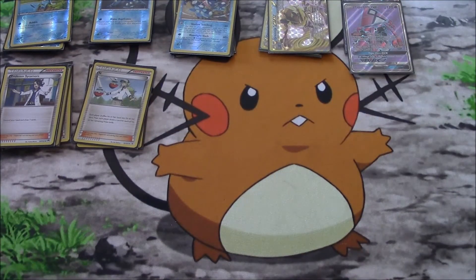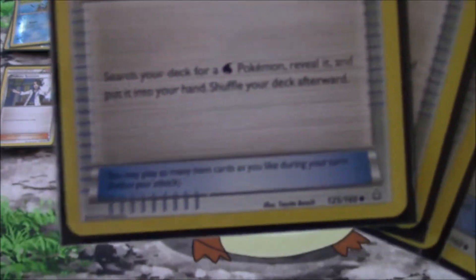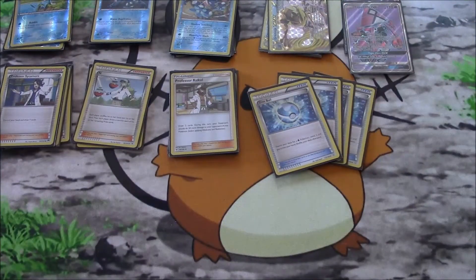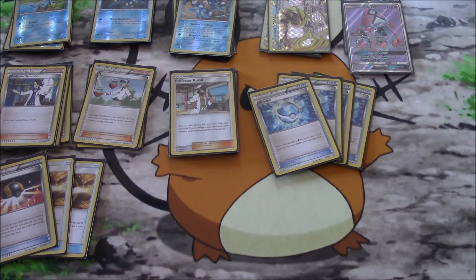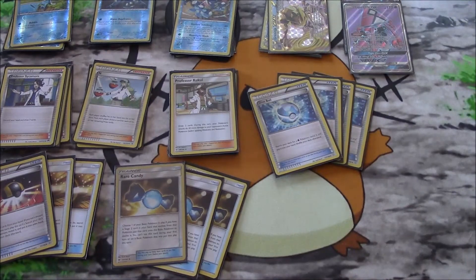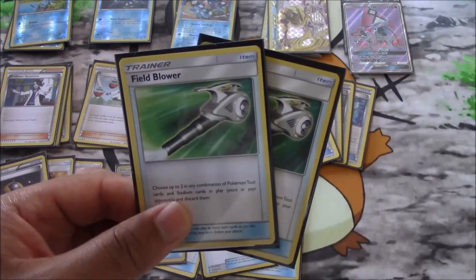Now onto our items — by the way, we're running no stadiums in this deck. To help us search for our ninja frogs, four copies of Dive Ball: search your deck for a water Pokemon, reveal it, and put it in your hand — it can be any water Pokemon, it doesn't have to be a basic or evolved one. We also have Ultra Ball: discard two cards from your hand and select a Pokemon from your deck. Since we're running a stage two Pokemon plus a BREAK, we're running three copies of Rare Candy to help speed up evolutions. Two copies of Choice Band for 30 extra damage to your opponent's EX or GX Pokemon, and a Field Blower for disruption to get rid of tools and stadiums.